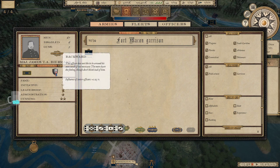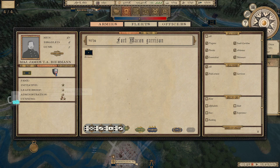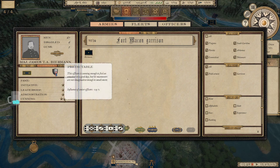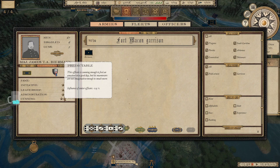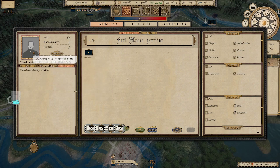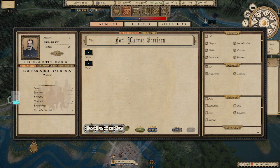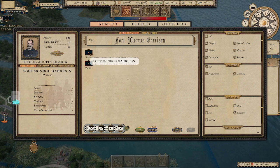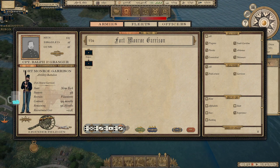Leadership affects morale of the men. Administration affects training and supply — you want a commander with high administration so troops can be trained quicker. McClellan is a good example: very cautious commander but very good administration, meaning you can keep him in charge of an army and just build up control. You can also quick build armies from the military tab — for example find a quick build option and click apply.